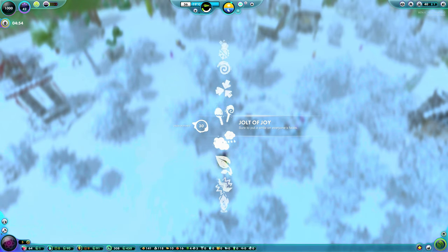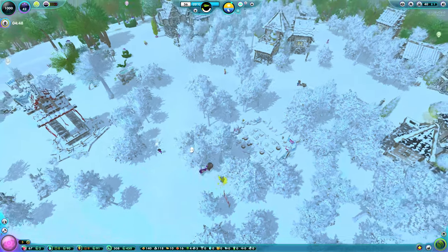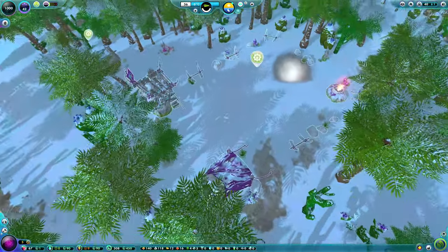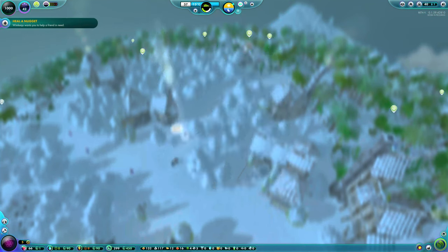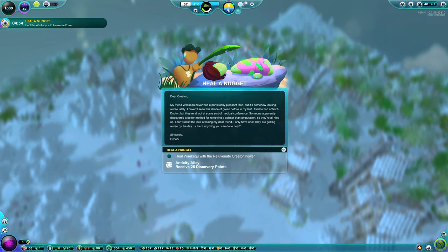Dead Nugget should trigger upon having a staffed cemetery with a dead and decaying nugget. That will then require you to use your rejuvenation spell and then telekinesis to put the body in any nearby cemetery.